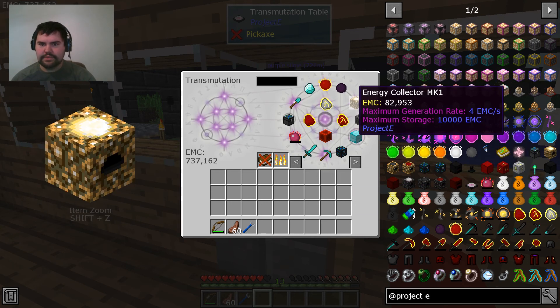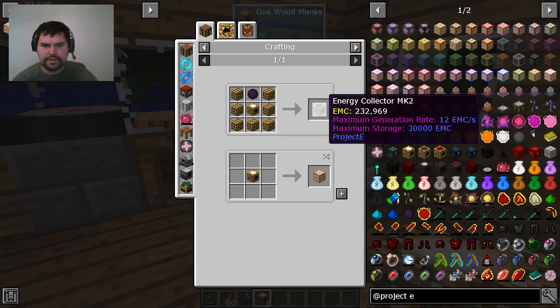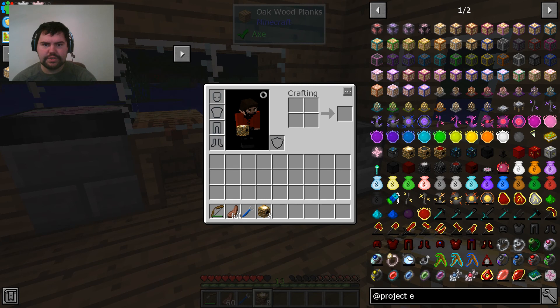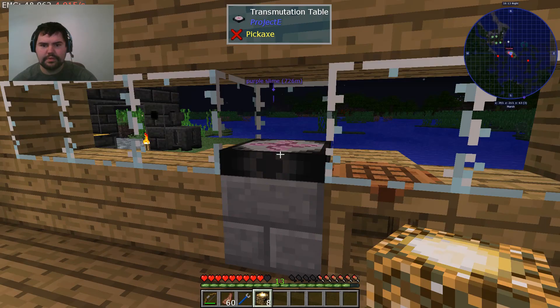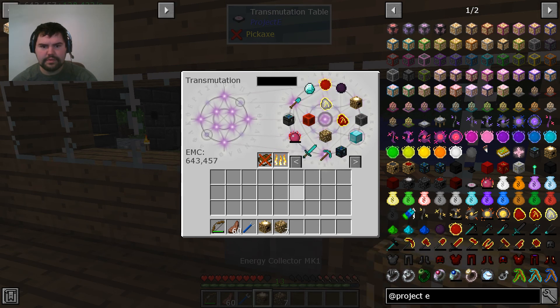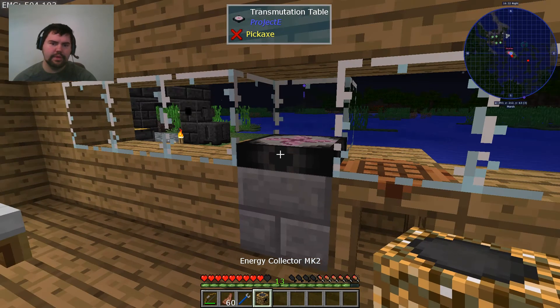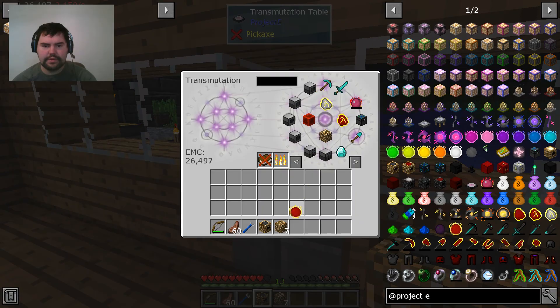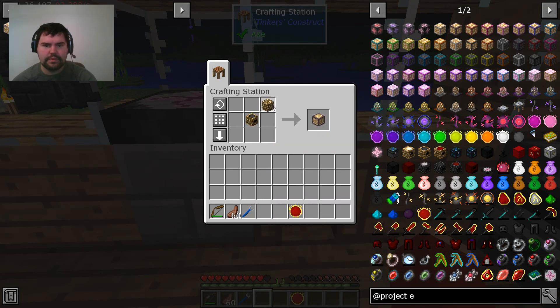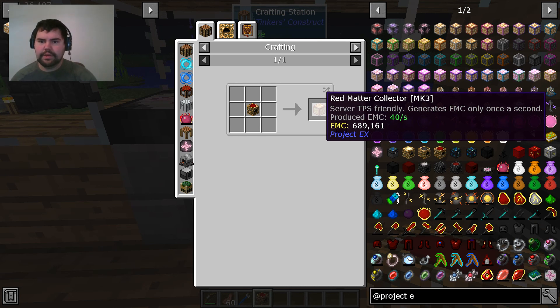We can get some more collectors, plop them down, and try to upgrade them. Combine them with dark matter and glowstone blocks. That's expensive — one, two, three, four, five, six, seven pieces of dark matter, I believe, is the recipe. Boom. Let's learn that real quick. Can we upgrade it again? Same situation, just red matter this time. Okay, now we have a Mark 3 collector, and we can turn it into a red matter Mark 3 collector for that.